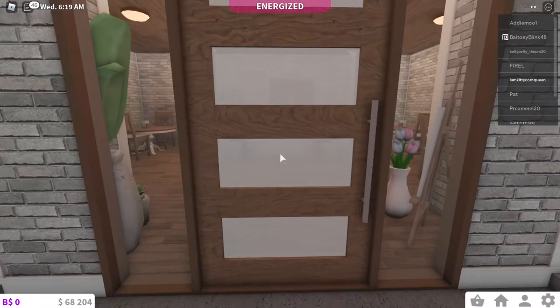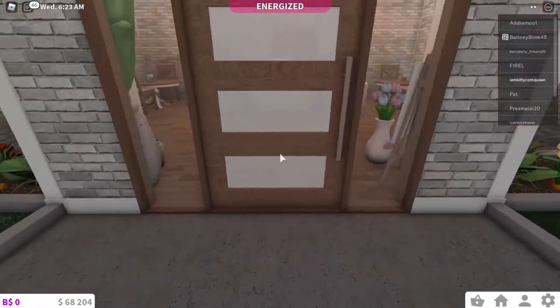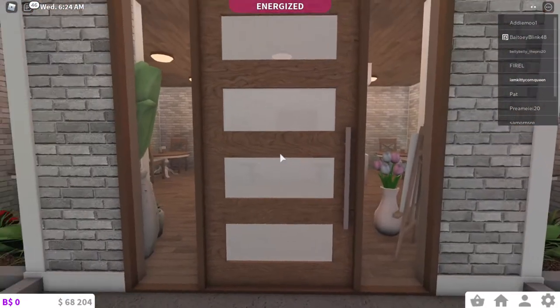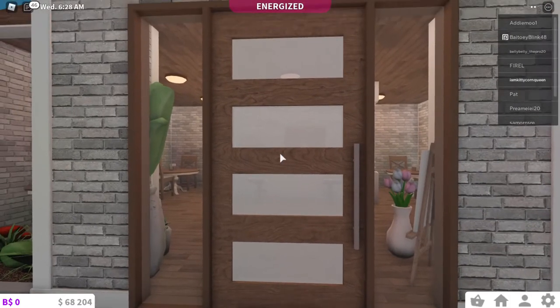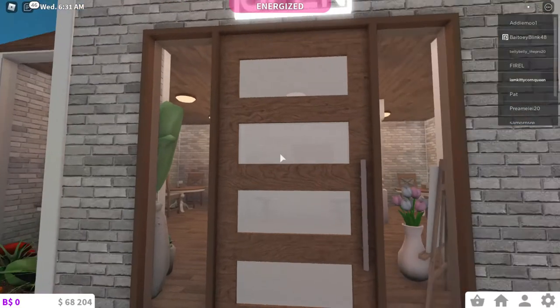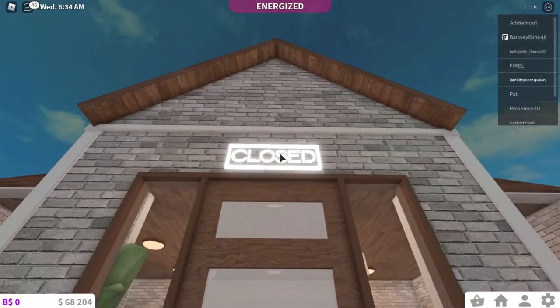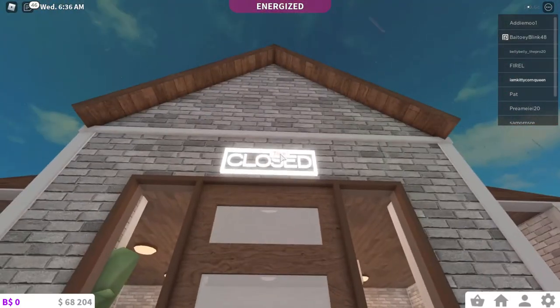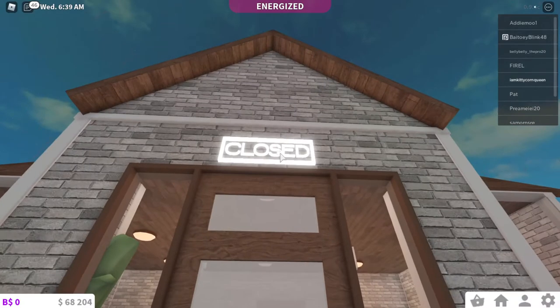This is the entrance. I always love to use this door — if you've seen my other tutorials, you've probably noticed I use the same door in every single one of my builds. I don't know why, I'm just obsessed with it. And I have a cute little neon sign over here so you know it's open.